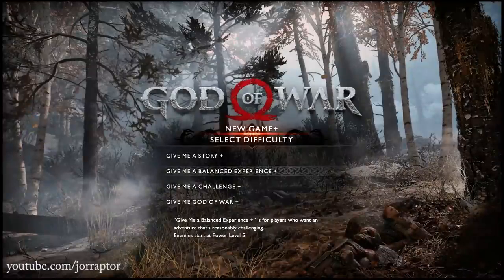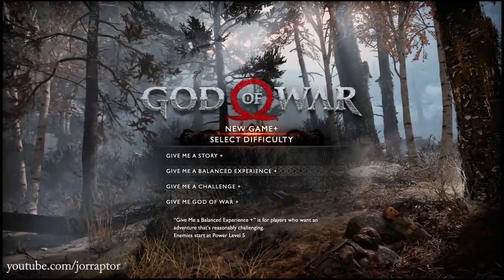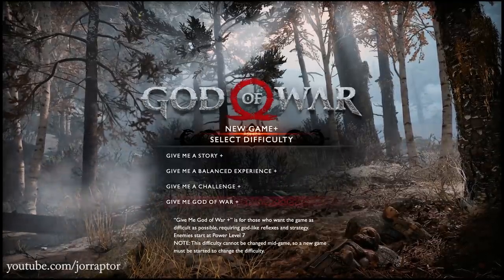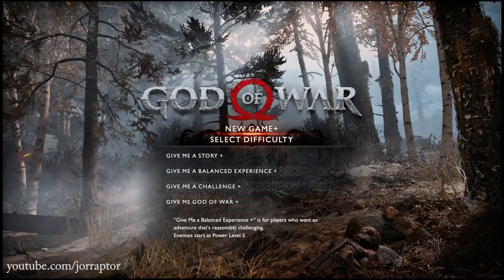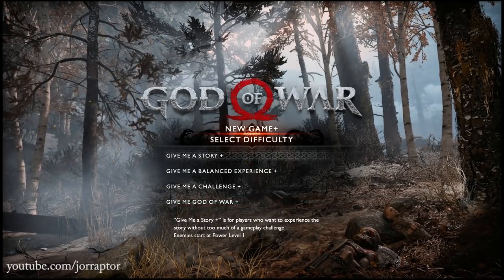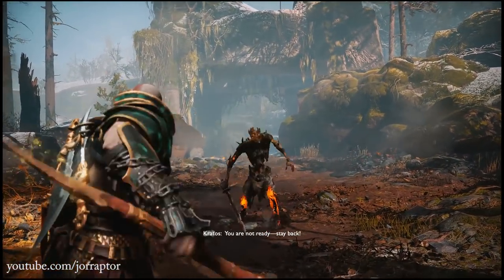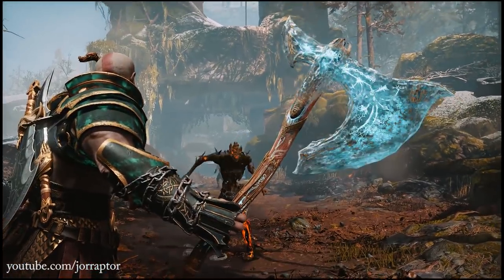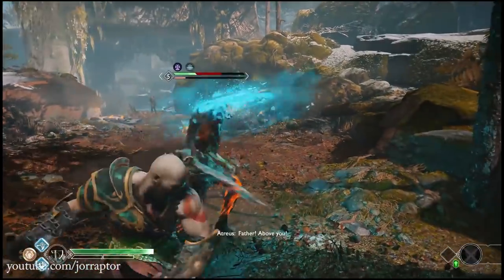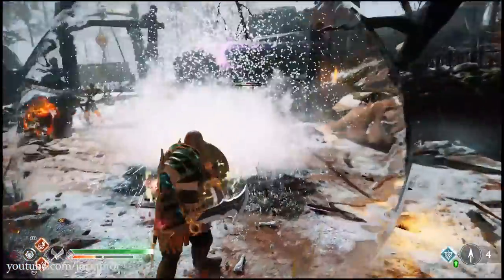After selecting New Game Plus mode, you can choose a different difficulty than before or stick with the same one. Just like a regular playthrough, you can switch difficulty at any time — except on Give Me God of War, the hardest difficulty. Also new is that the game notes the starting enemy level for each mode: Give Me a Story starts at level one, Normal at level five, Give Me a Challenge at level six, and Give Me God of War at level seven, scaling up from there.